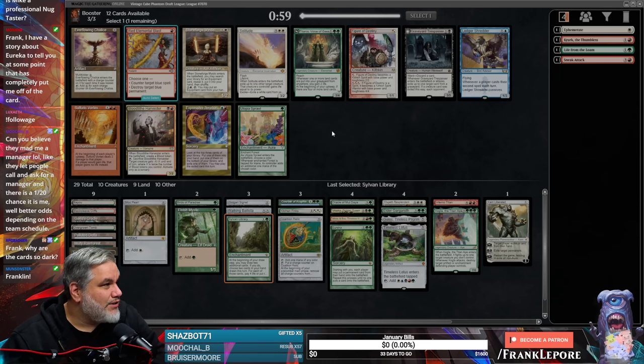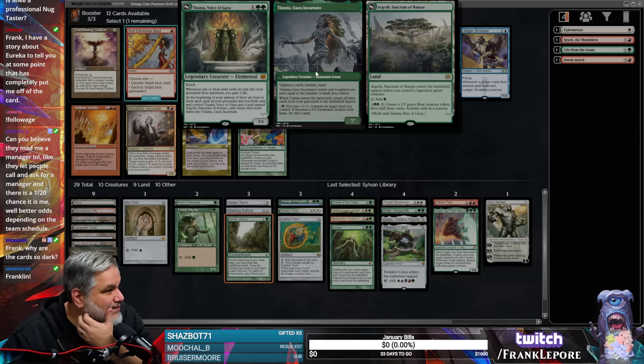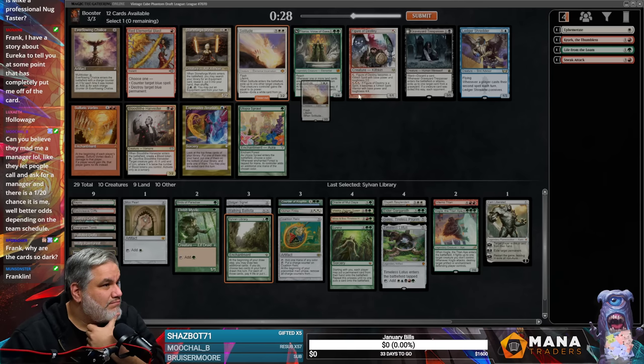There were a couple cards in there I would have been okay with taking. Titania, Voice of Gaia: three mana, 3/4 with reach. Whenever one or more lands are put in the graveyard from anywhere you gain two life. So I have to have four or more lands in my graveyard and I have to have Argoth? That's a lot of things to happen. Might just be Solitude — I'll take a Solitude.